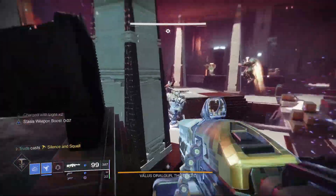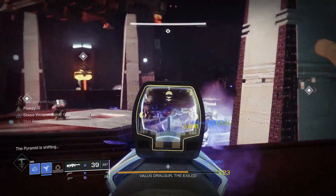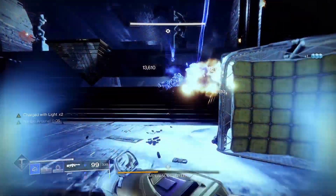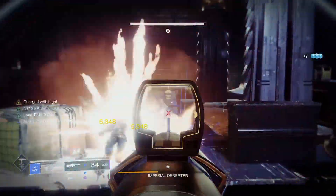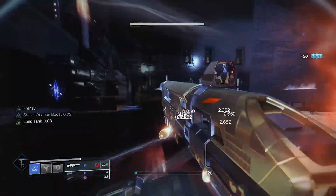For my next recommendation, we'll stick with Field Prep but also throw Firing Line into the mix. This is definitely more catered for fireteam play as you'll need to be near 2 or more allies to trigger the boosted 20% increase in damage. In my honest opinion it's not as durable as Frenzy because it's more of a damage phase perk, meaning it'll be useless on champions during nightfalls when you're not always near your teammates.